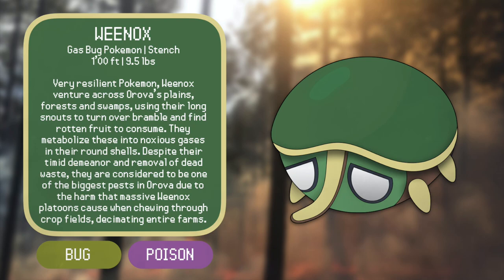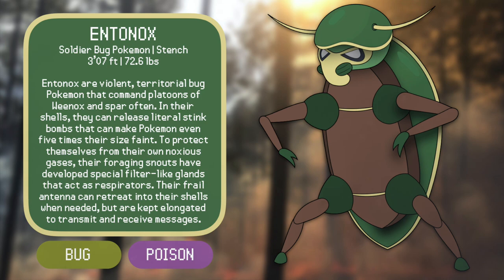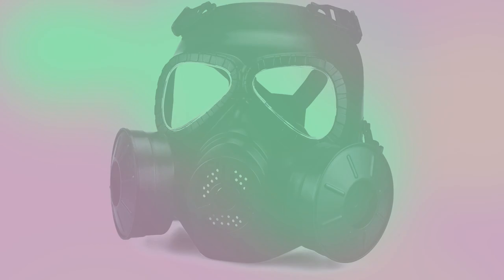With that in mind, let's move onto Weenox's evolution: Entonox — from Entomology, the Study of Insects, and Noxious. Entonox are violent, territorial bug Pokémon that command platoons of Weenox and spar often. In their shells, they can release literal stink bombs that can make Pokémon even five times their size faint. To protect themselves from their own noxious gases, their foraging snouts have developed special filter-like glands that act as respirators. Their frail antennae can retreat into their shells when needed, but are usually kept elongated to transmit and receive messages. I incorporated a gas mask-like design into its snout, which translates pretty naturally from a weevil face, as well as the idea of using potent stenches on enemies that it can filter out.